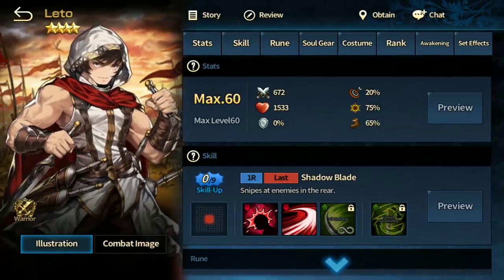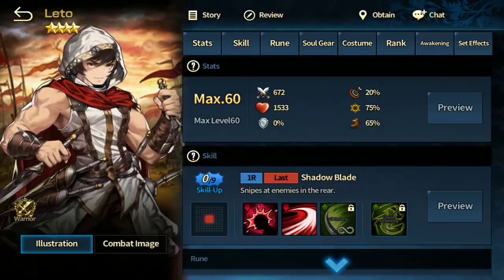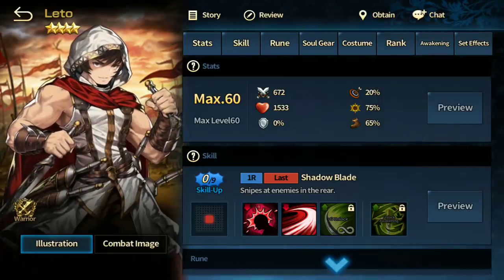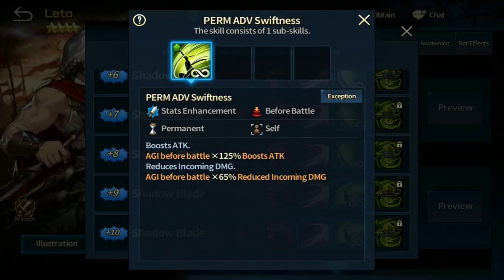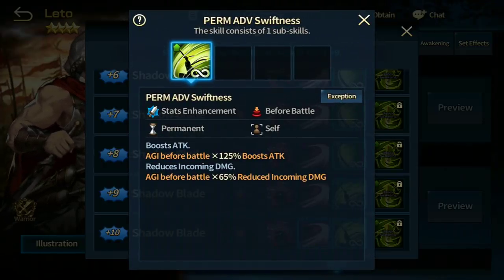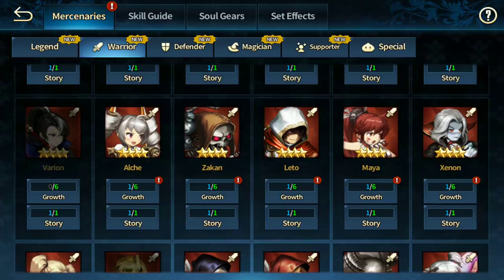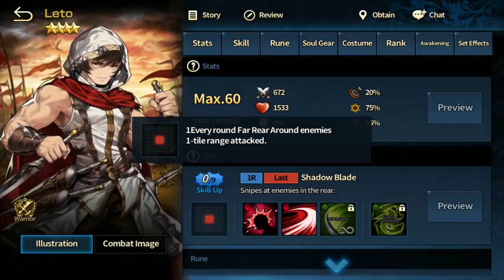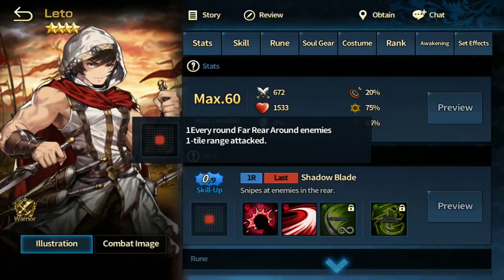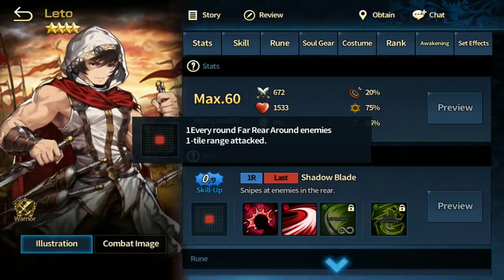Lito is definitely one of the best four-star warriors right now. In the higher-end arena leagues many people use him because he's one of the few units that can ignore taunt, deals insane damage, and has the ability to stun. His ultimate strike deals incredible damage especially when buffed. He has permanent swiftness which increases attack based on energy, plus advanced stun and boost incoming damage. In Novice Arena he's somewhat outclassed by Yun Rung who can hit two tiles versus Lito's one tile.